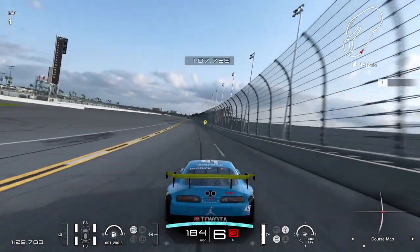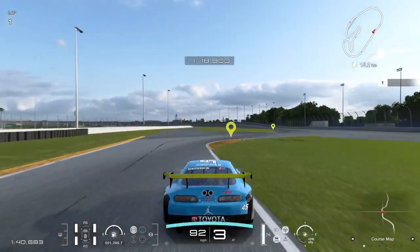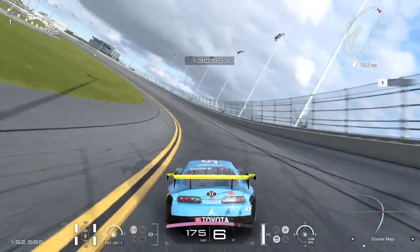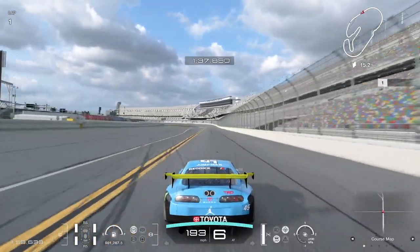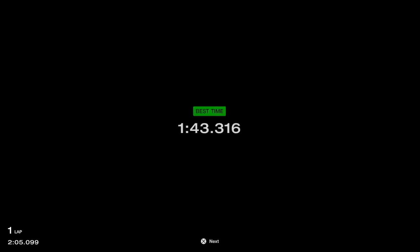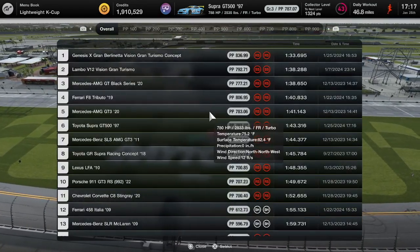We're at 1:05, definitely faster than the other Supra which was at about 1:15 at that point. Getting through this back straight chicane is always a little bit difficult. I'm expecting maybe a 1:40 here — the Supra Racing Concept had a 1:45 in a test so I wouldn't be surprised if this is close to that. Coming to the line — 1:40, 1:41, 1:42, 1:43 — 1:43.316. That should put it top five. Let's see — it is sixth, just behind the Mercedes AMG GT from 2020.